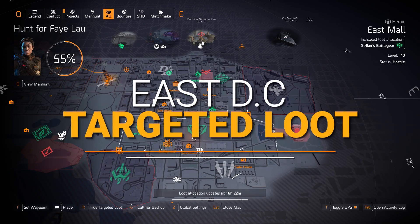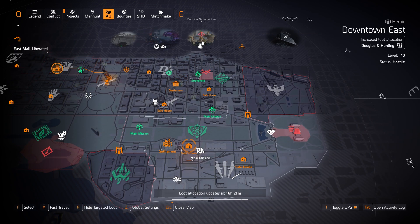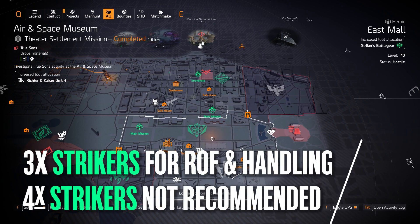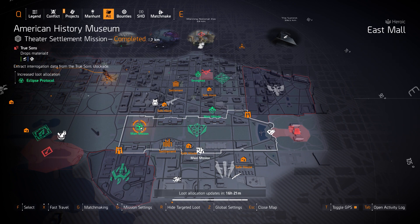East side Targeted Loot highlights. Starting off with gear sets — we've got quite a bit. Strikers at East Mall: I only ever recommend 3 pieces, never 4, just for rate of fire and weapon handling — like with the Merciless or an LMG build. Next up, Eclipse Protocol at American History Museum — this is an amazing fire damage build.